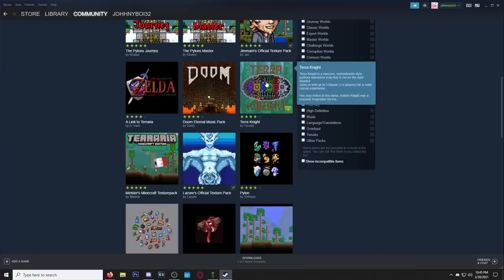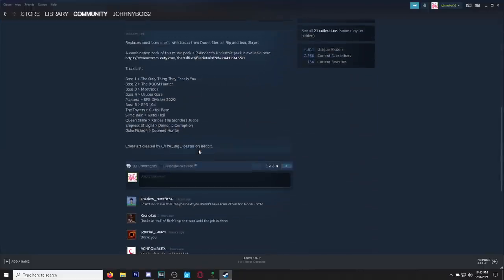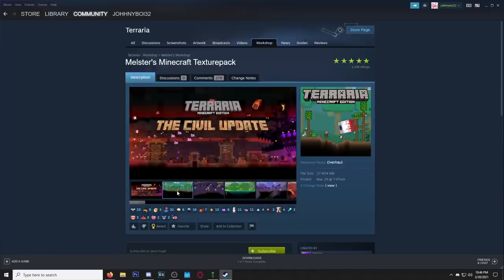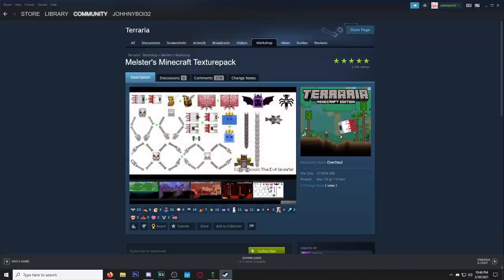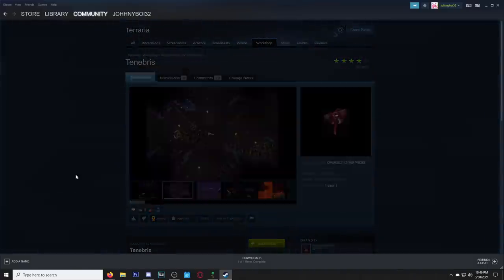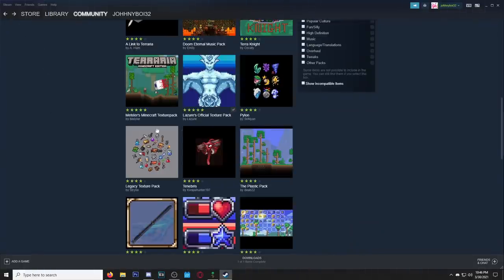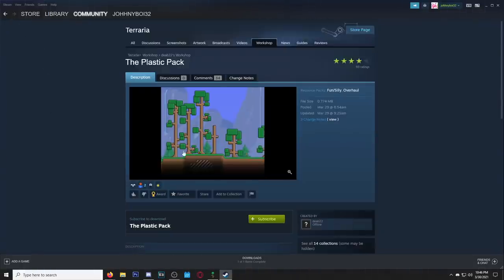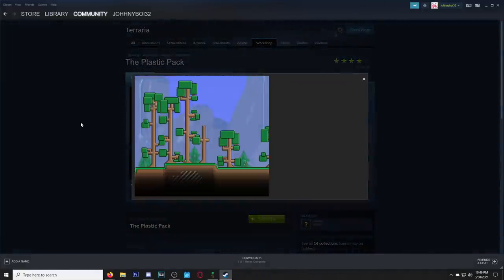I'm kind of excited to see the music packs because you can just install a resource pack and it changes the music. Back in the day you'd have to do other stuff. The Minecraft edition of course - I've checked out the last two updates of that texture pack. Evil update looks cool, the Tenebris texture pack. Expect more texture pack videos - this is kind of what I've been waiting for.